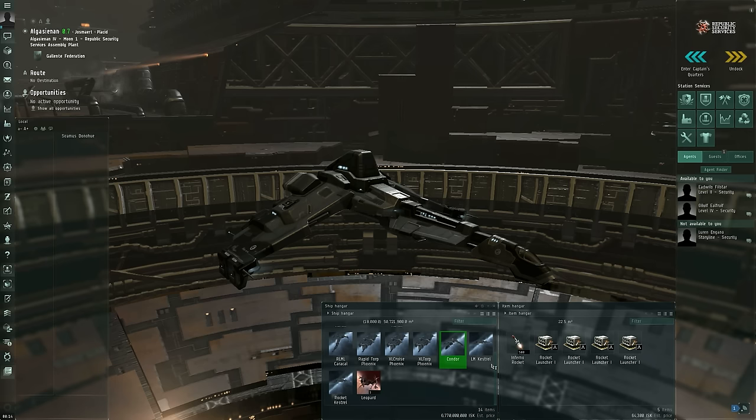In order to use missiles, you will need missile launchers of some sort, and you will need missiles compatible with the launcher. Later in this video, I'll discuss the different types and sizes of missiles that are available. You will also need a ship that has high power slots and launcher hard points.